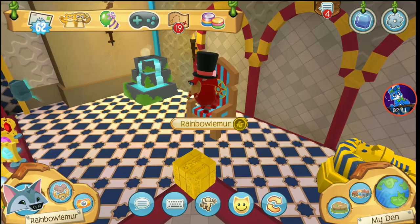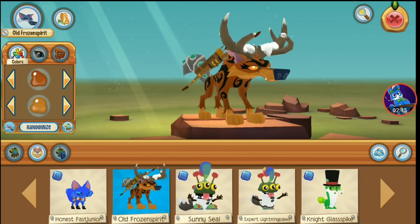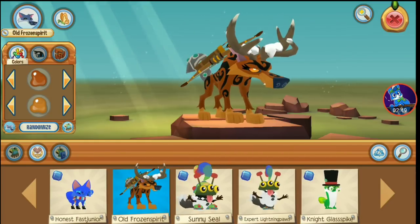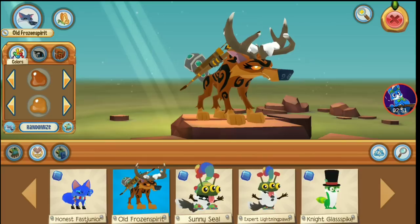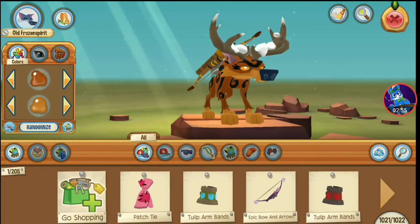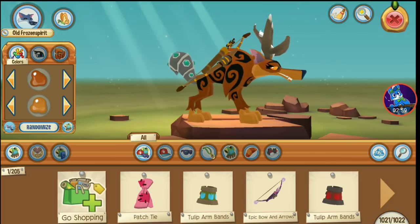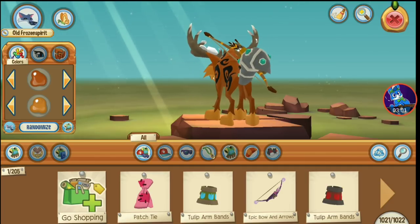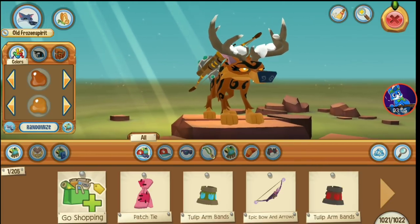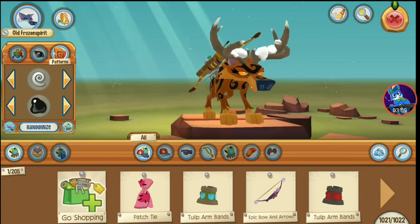Now let me show you what Snowy Claw looks like. Here is Snowy Claw's main look. This doesn't look quite like Snowy Claw, but this is the best I can do. As you may know, Snowy Claw does have curly antlers and I don't have those, so this is the closest thing I got. And of course the elf tail. She uses these brownish colors, solid eyes and black stripes.